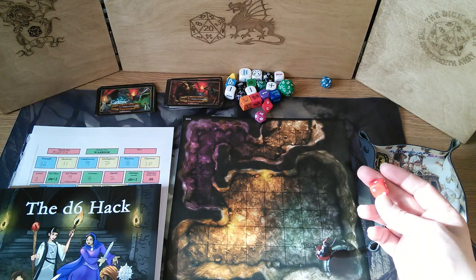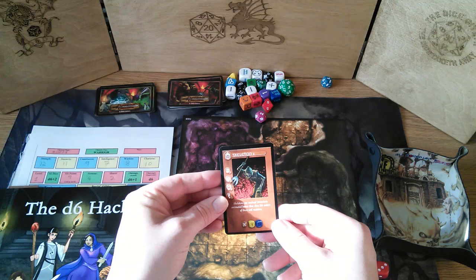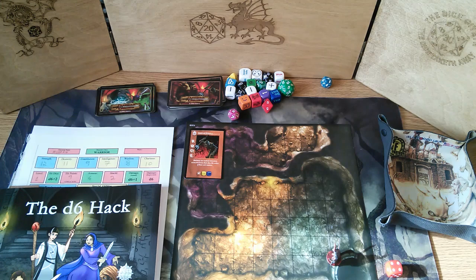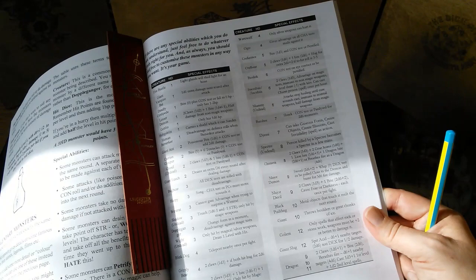Rolling one to three means there's a creature, four to six means a trap — it's a creature. What creature is it? A skeleton. We have four skeletons. They're not going to be friendly — they're put here by the evil wizard to guard his catacombs and treasures.